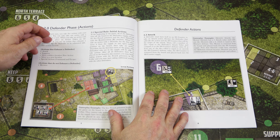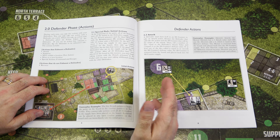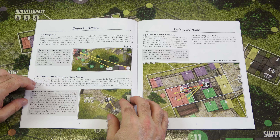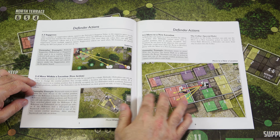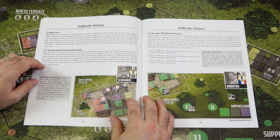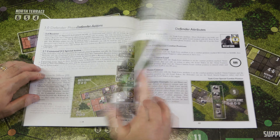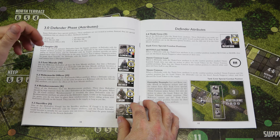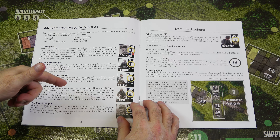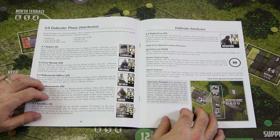Then we get into the defender phase and all the actions available to you as the player, including a special rule for initial actions, attack, suppress, move within a location as a free action, move to a new location, recover, command, and the escape special action. The player aids point to the corresponding rulebook pages, saving you from having to look things up constantly.